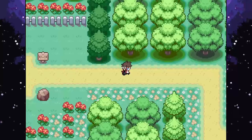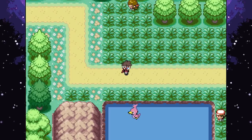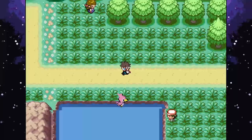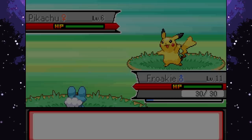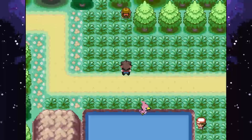Spotting a special Ducklett peacefully paddling - the description says it might come closer if you have food for it. Remembering there was a house we hadn't checked - going inside, a woman gives us five Poke Treats! Another woman gives a Potion. Heading back to the Ducklett - offering a Poke Treat. It works! The Epoch Ducklett joins the team immediately without a battle. It has the ability Serene Grace - that's really good! Team is looking solid now.